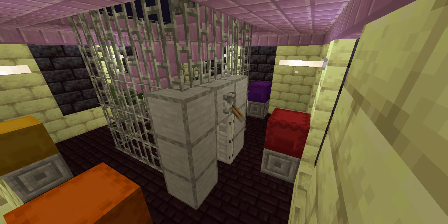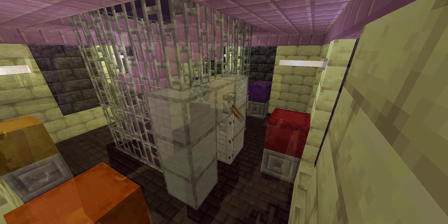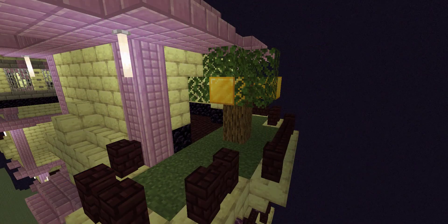You can rely on the extra security of the shulker vault to protect your most valuable resources. The endgame power of golden apples cannot be denied, and so this golden apple tree will produce new ones each overworld day.